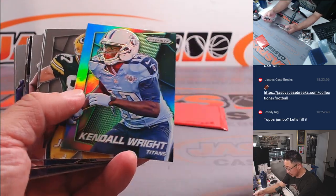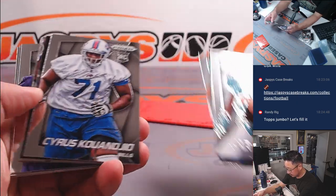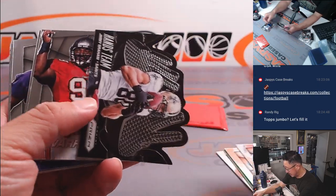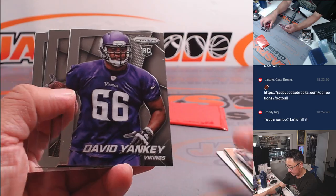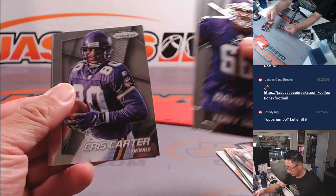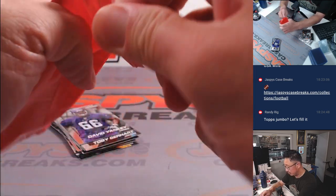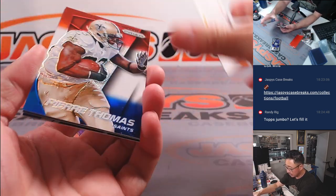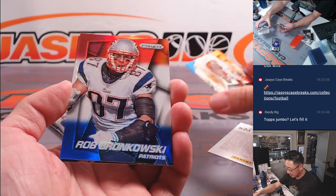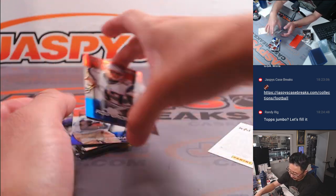We've got a rookie Jarvis Landry, Kendall Wright. Nothing too crazy in there. These are the pack exclusives — the red, white, and blue. Nice. Pierre Thomas, Gronk, and Antonio Gates. Nice.